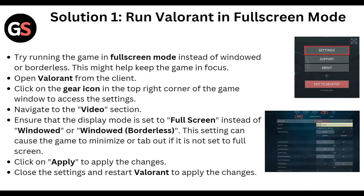First of all, run Valorant in full screen mode. Try running the game in full screen mode instead of windowed or windowed borderless, as this might help keep the game in focus. Open Valorant from the client, click on the gear icon in the top right corner of the game window to access the settings, and navigate to the video section.